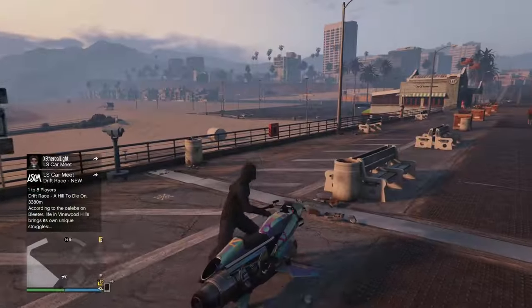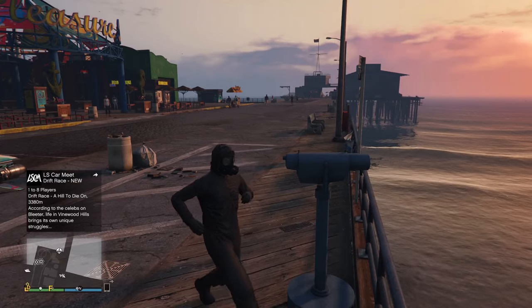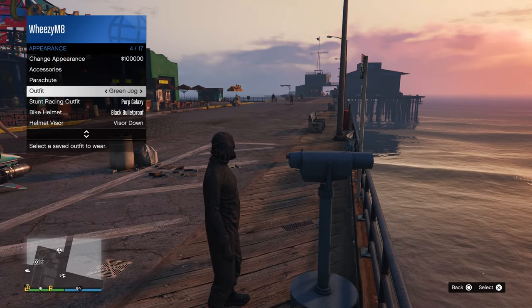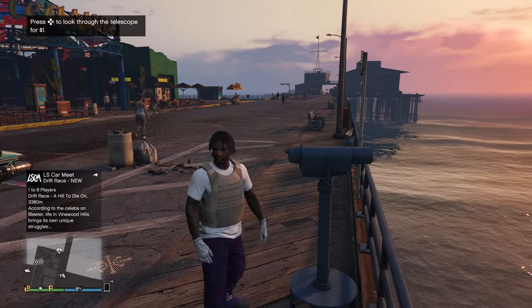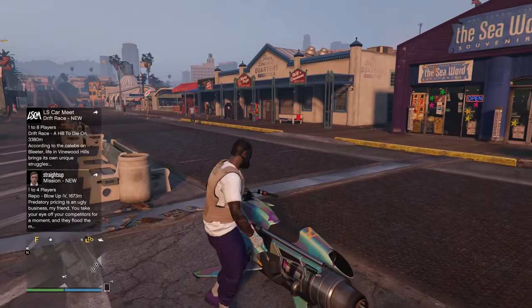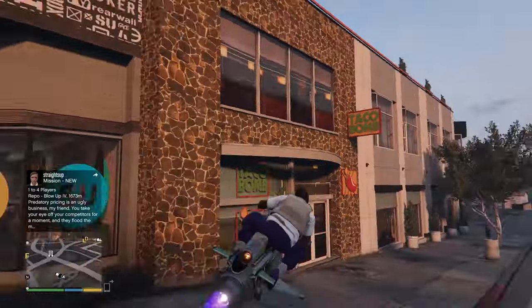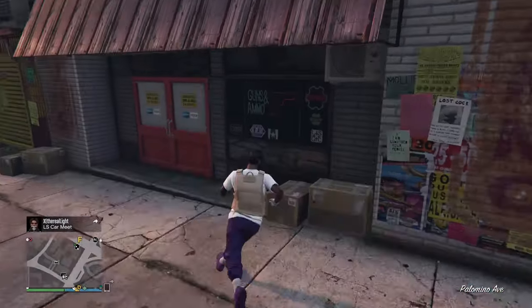If you're not sure what the telescope glitch is, just have that fumigator outfit on, run past spamming right on the d-pad, then open your interaction menu and change your outfit to the one you saved. As you can see, the gas mask has merged with the outfit. You can head over to the mask store to save it, but with this glitch I like to head over to the gun store because it makes it a bit quicker for the next part.